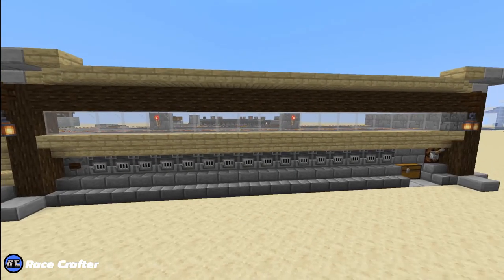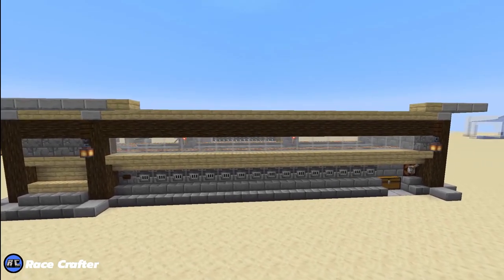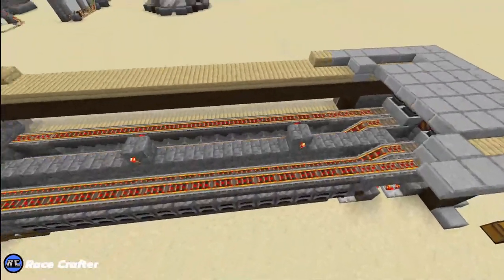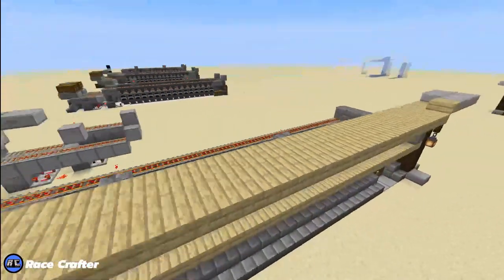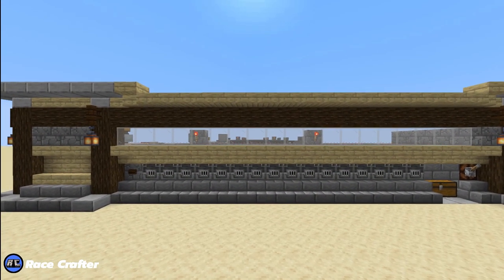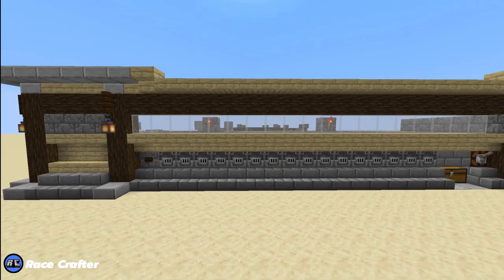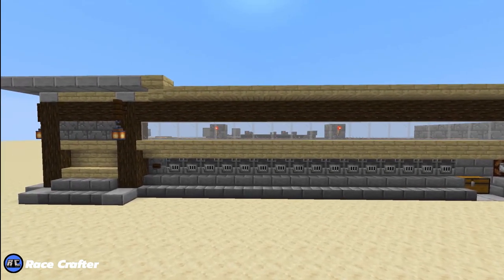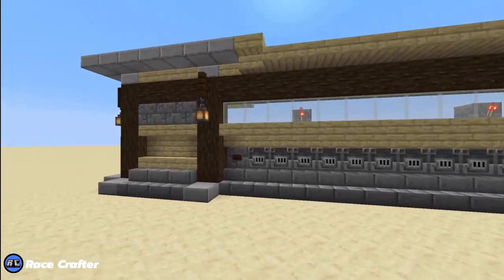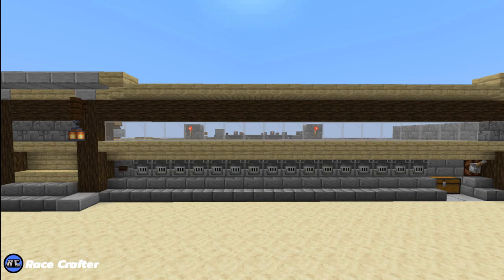This bad boy has 32 furnaces — 16 on each side. It's a combo smelter in the fact that it uses 16 regular furnaces and 16 blast furnaces. But you can switch that up and use whatever furnace you want to suit your needs. So you could have all regular furnaces, all blast furnaces, all smokers, blast and smokers, blast and regular, smokers and regular — you get the idea. This is a semi-automatic smelter; all you have to do is press the button once and it will continue to smelt items as long as there are items and fuel in the system.